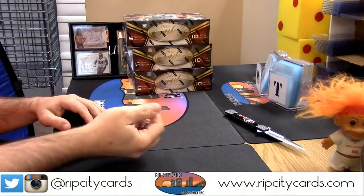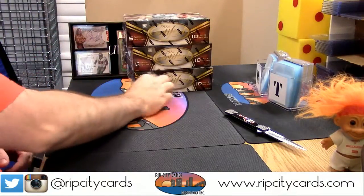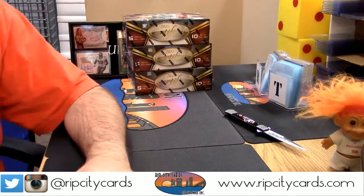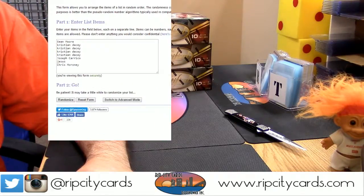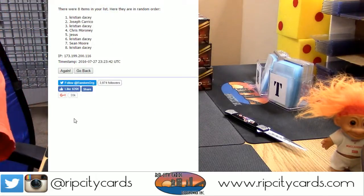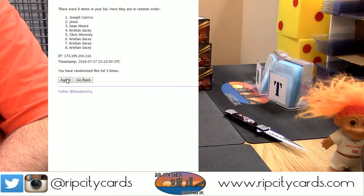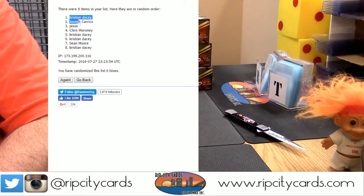I just grabbed three boxes. Six — that is our number for the randoms. Here is our first one. Uno, dos, tres, cuatro, cinco. And the money shot really means absolutely nothing right now.